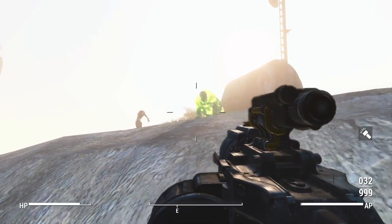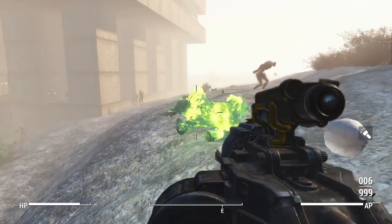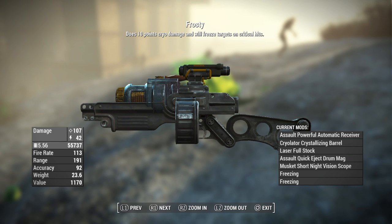You can tell that due to it being fully automatic, this does some crazy damage. Plus it's snow — how could you hate snow unless you're heartless, in which case I totally understand. Anyways, it's going to have a damage of 107 per shot, energy damage of 42, uses the 5.56 rounds, fire rate of 113, range of 191, accuracy of 92, weight of 23.6, and a value of 1170.